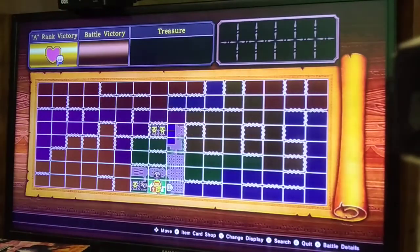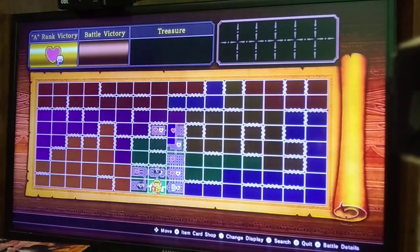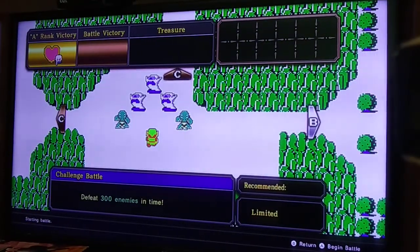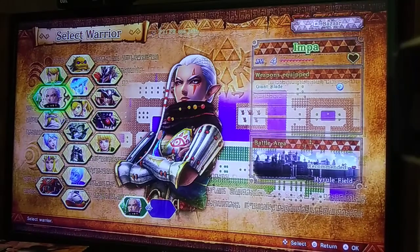You can change the display to filter what's on the map — like showing which squares have hearts, which have skulltulas, which have gold swords meaning a new weapon for a character, or shirts meaning a new costume. For example, this square here — defeat 300 enemies in time — looks like there's a piece of heart for doing this as Impa.